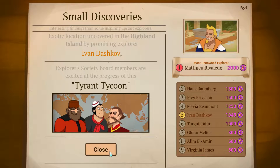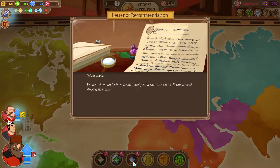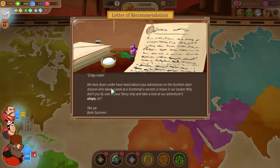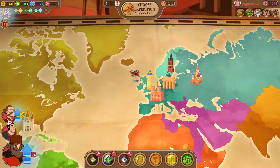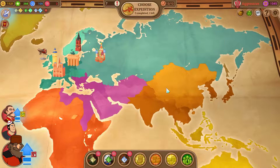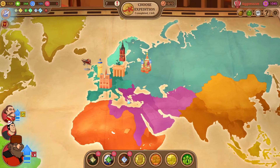G'day mate! We here down under have heard about your adventures of the Scottish Isles. Anyone who takes a peek at Scotland's secrets is brave in our books - why don't you fly over in your fancy ship and take a look at our adventure shops, eh? See ya - Belle Summers, kangaroo farmer. Let's level these guys up - actually let's cut the episode here. In the next episode we'll be leveling the guys up, doing the world map stuff, and checking out the items in the shop in Australia. Hope you'll join me for that one - thank you so much for watching and remember, keep it clean!